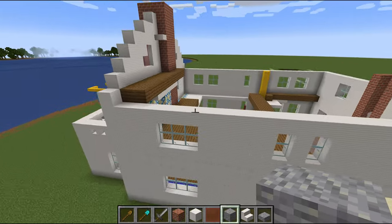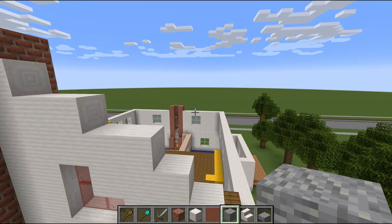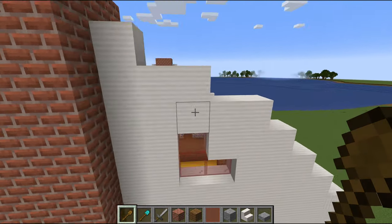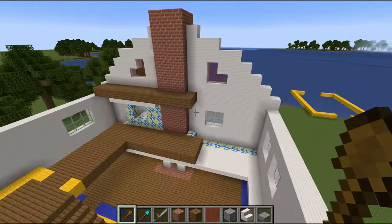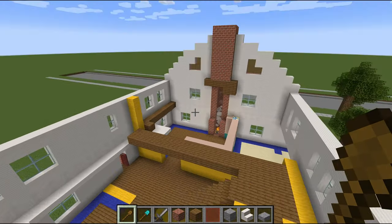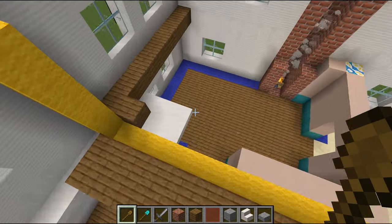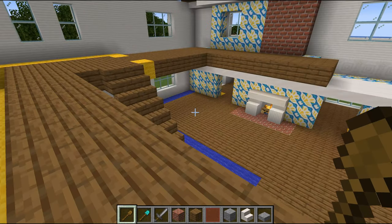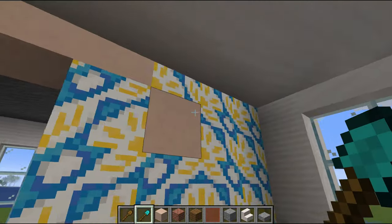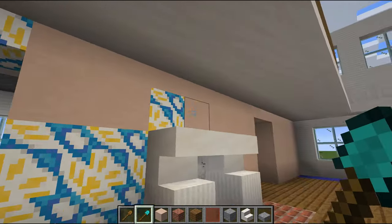All right, now that we have this side done I'm basically going to copy this exact effect over onto the other side - right back, and there we go, exact same thing on both sides of the house, just a quick copy and paste. Now let's figure out the floors. I changed my mind - we're actually just going to try to get the walls done first on the first floor and then make our way upstairs.